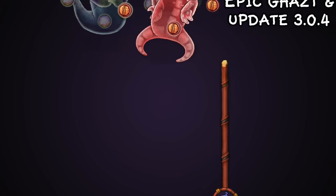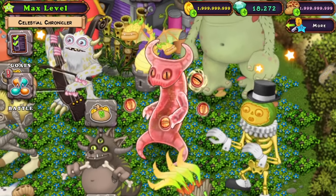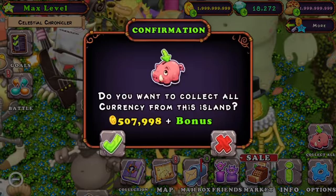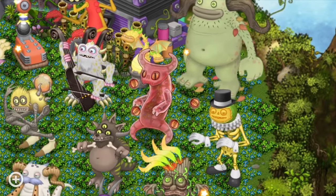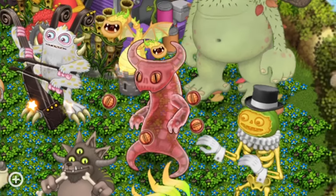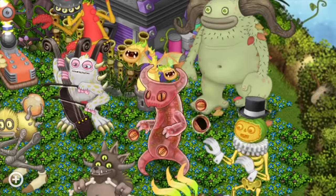On February 10th we got Epic Ghast and Update 3.0.4. Oh my goodness, I love Epic Ghast — this design is phenomenal. I really like how they put a spine and bones inside of it; that's the most interesting aspect behind Epic Ghast. They just did so well — it really suits the introduction of the epic Ethereals more so than any other variant class I've ever seen. This release was just so perfect for the introduction of a class.